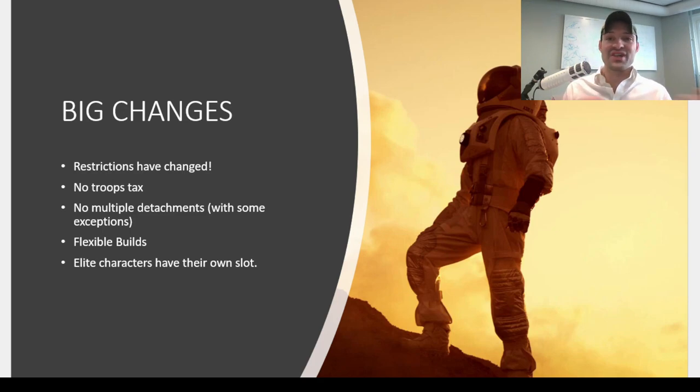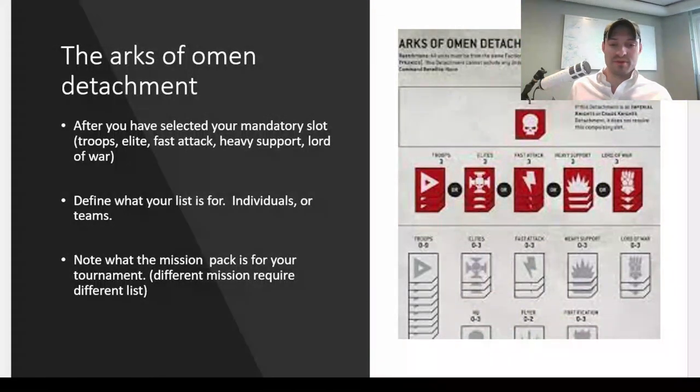Elite characters actually have their own slot, so you're not going to run out of elite slots anymore. In the Arks of Omen detachment, you'll have to select a mandatory slot, which gives you one slot where you need an additional three choices from. That can be elites, troops, Fast Attack, Heavy Support, or even Lord of War. This means you can fulfill your dreams with a true monster mash — you can bring Angron and three Khorne Lords of Skulls and that's a completely legal list, which is hilarious.